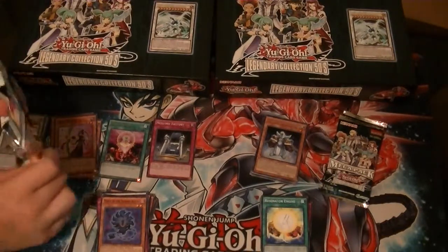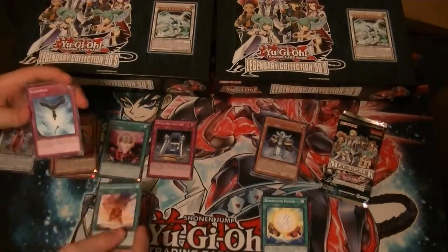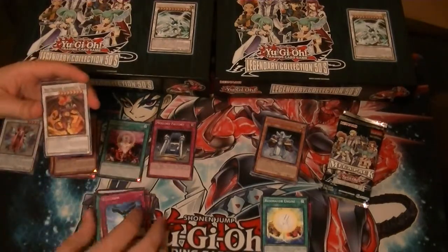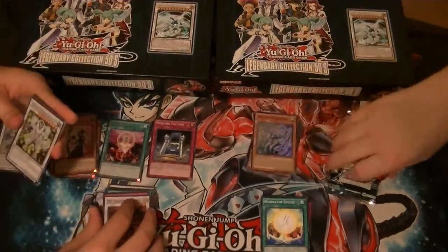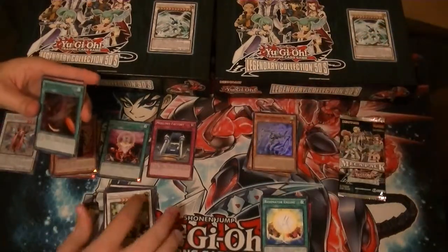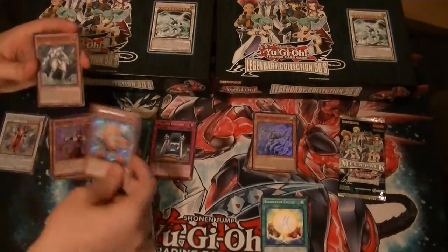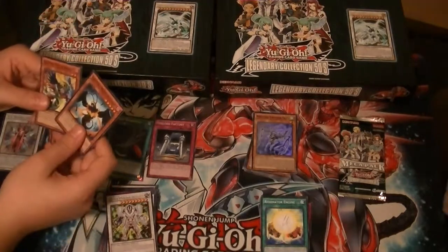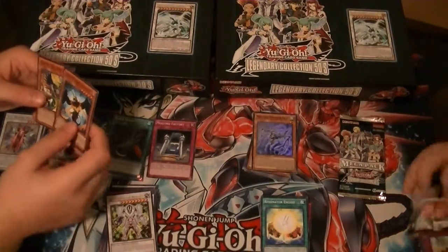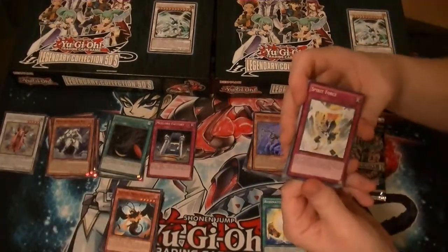I thought he was going crazy. I thought he was going crazy - if he was, I was just going to put him in a home and take everything. Red Dragon Archfiend as a common again. A Rare Hyper Psychic Blaster. A Black Whirlwind. Junk Synchron. And a Mechlord Emperor Weasel. Why is there a Weasel? I like this pack - doing pretty good on this one.